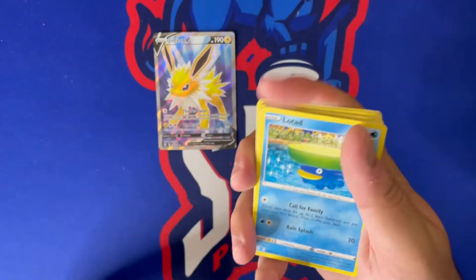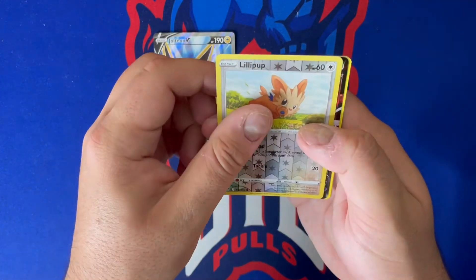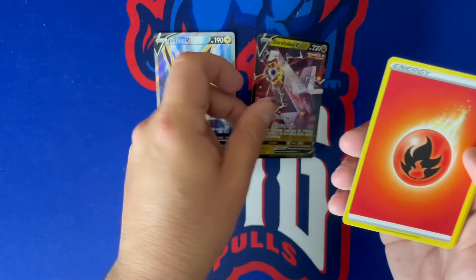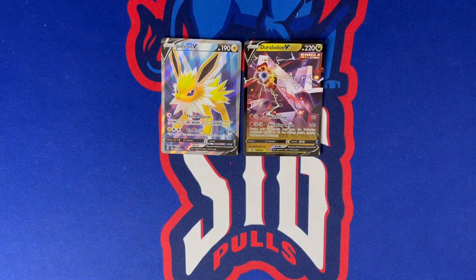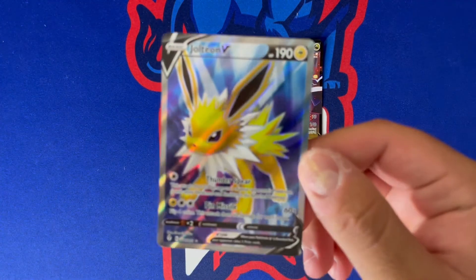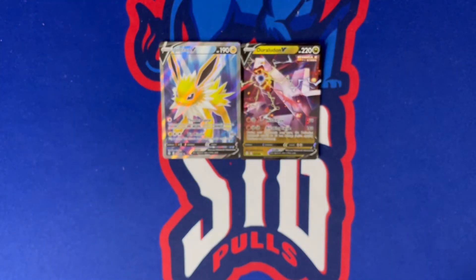Code card, we got Lotad, Sableye, Teddiursa, Marill, Zorua, Lillipup — and there is something there. I think it's gonna be a regular V: Duraludon V Single Strike — that is the first time I've hit that one, so I'll take it. Fire energy, Fletchinder. Decent ETB overall! That Jolteon V is a sick looking card — I believe that is the alternate art as well, the color really pops. That's gonna be our sick pull of the day. Let me know what you guys think of this card — have you pulled this one, and what's the best card you've pulled out of Evolving Skies?